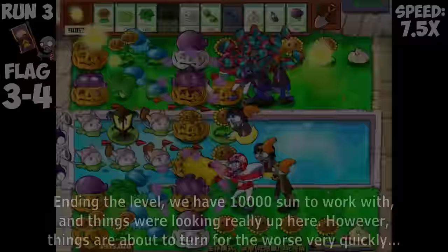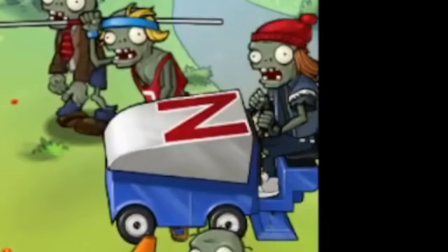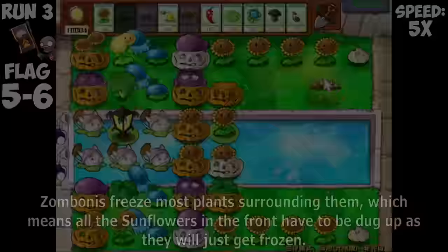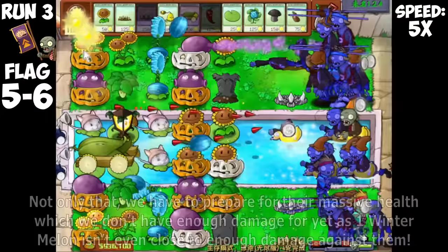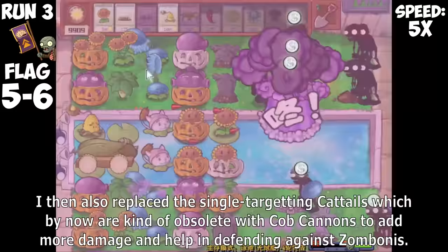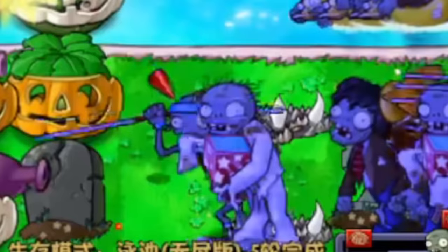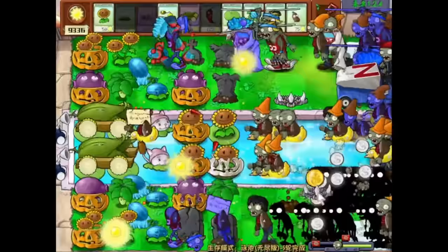Ending the level, we have 10,000 Sun to work with and things were looking really up. However, things are about to turn for the worse very quickly. Zombonies freeze most plants surrounding them, which means all the Sunflowers in the front have to be dug up as they will just get frozen. We also have to prepare for their massive health — one Wintermelon isn't even close to enough damage against them. I replaced the single-targeting Cattails, which by now are obsolete, with Cobb Cannon to add more damage and help defend against Zombonies.